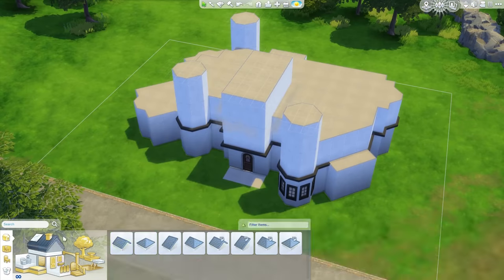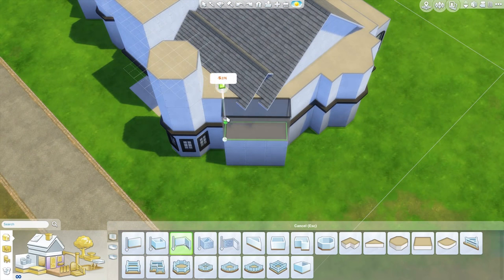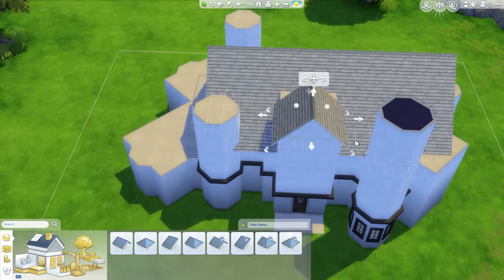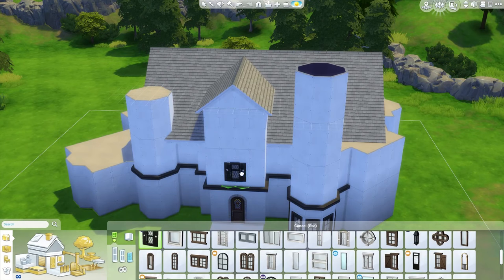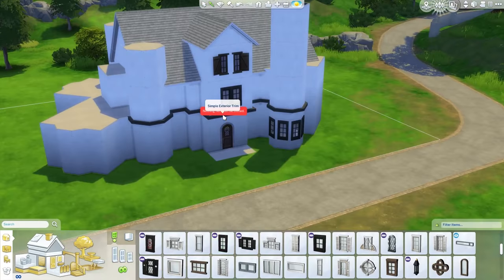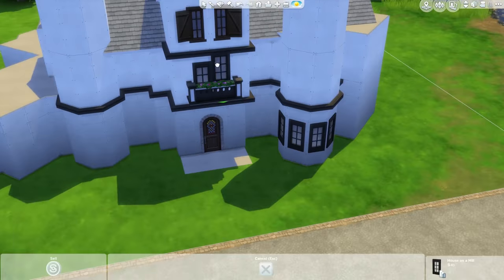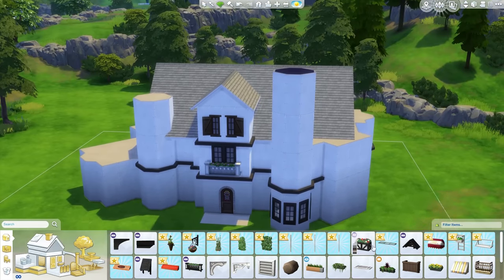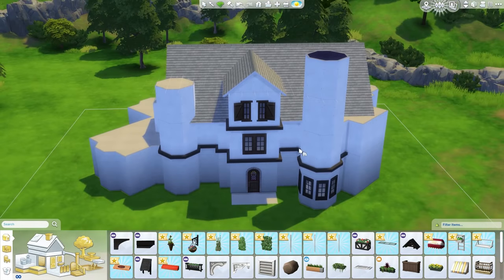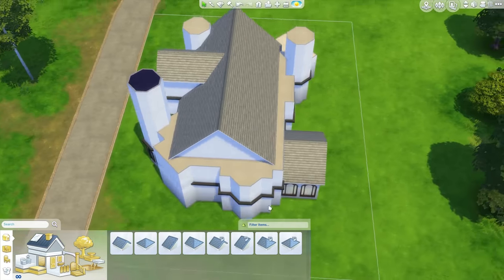Here I'm expanding the house vertically. We have a third floor area — that third floor area over the front door is to give a two-story ceiling to the library, which is going to be in that space. You can see I have some nice shuttered windows up the top there, and I'm using mostly all the new doors and windows from Get Together, which are pretty nice. There's not too many of them, at least in the traditional style, but they look really nice anyway.